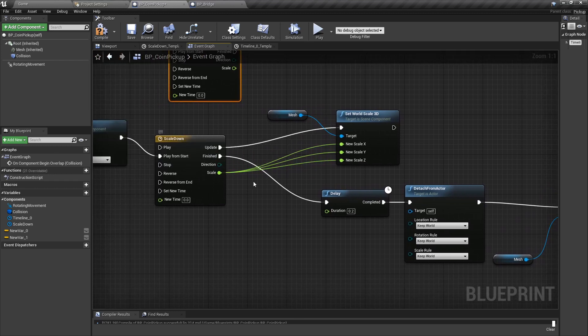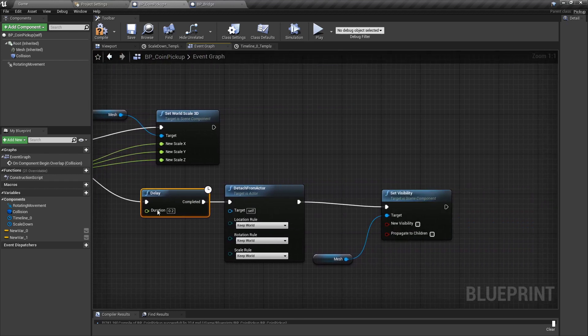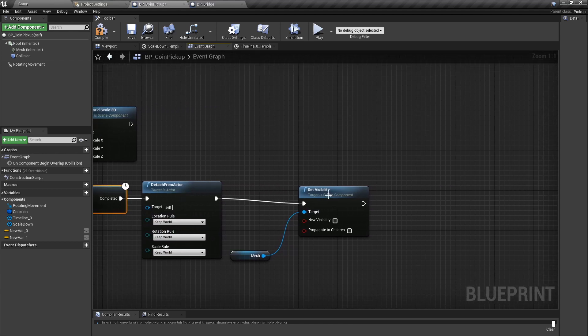When the Timeline finishes I have a small delay to detach the whole actor from the platform. I tend to attach spawned elements to the actor so everything is inside one actor rather than loose in the world. Finally I just set the visibility to false.